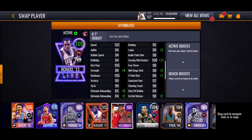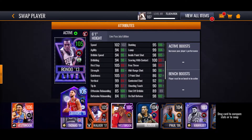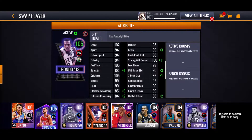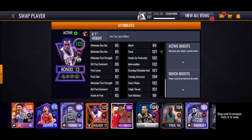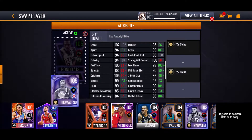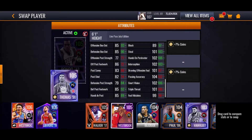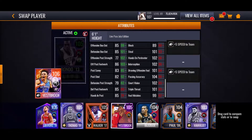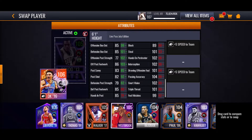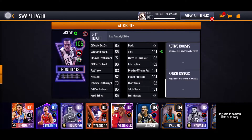Compare him to other point guards like Ben Simmons from the Arena - Simmons looks a lot better on both offense and defense. Isaiah Thomas's offensive stats look a bit better when it comes to shooting, which in this game matters a lot more. Then compared to Russell Westbrook, who looks just completely better besides on the right side.